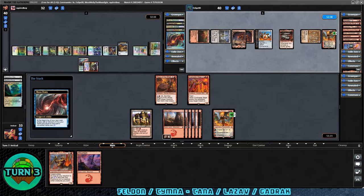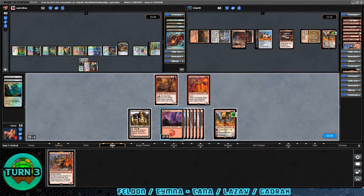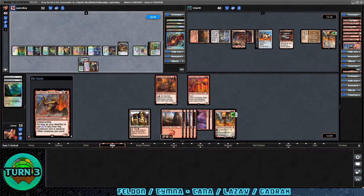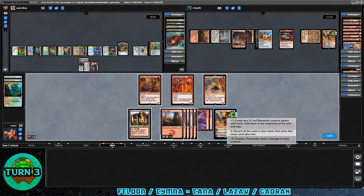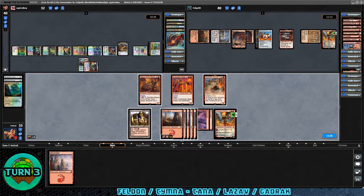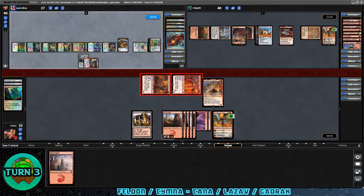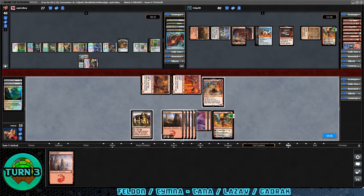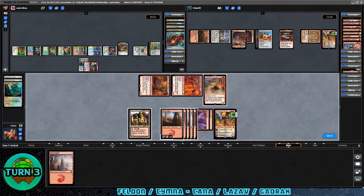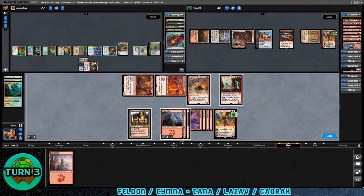We get some free mana and a mountain to our hand. Let's play the mountain and then play Polferos. We activate Chandra's zero ability to get another card — it's yet another mountain. I did actually take a land out of this deck. Let's go to attacks first, attack into the Dimir player. This will be the third turn we have not attacked into the Gradrock player. Second main — let's just get Felden down even if he gets wiped. We still have the double mana for the extra playing lands. Pass it off.